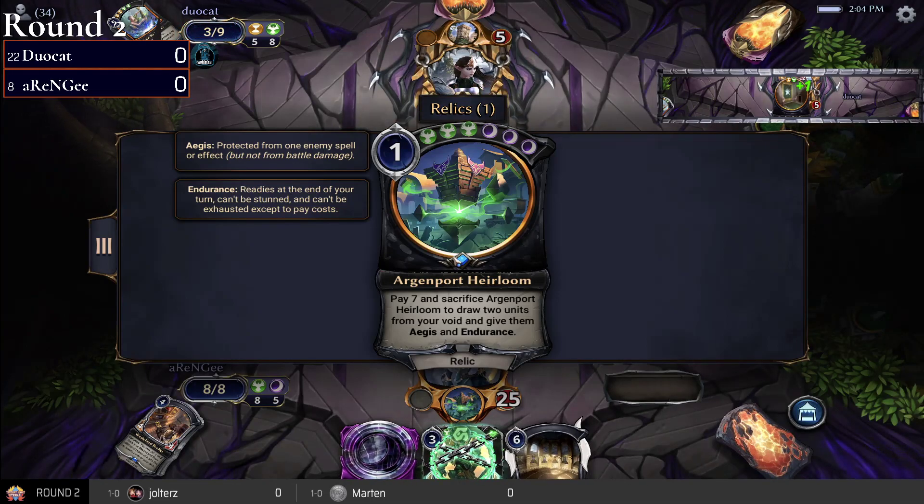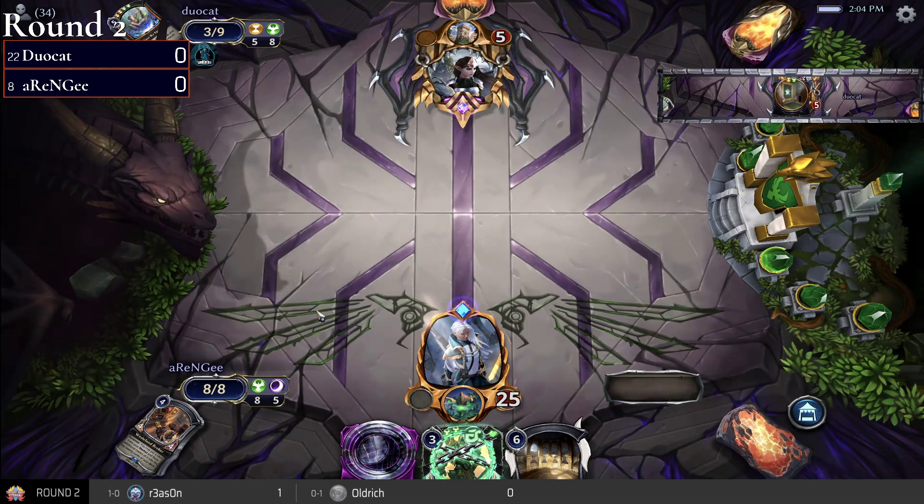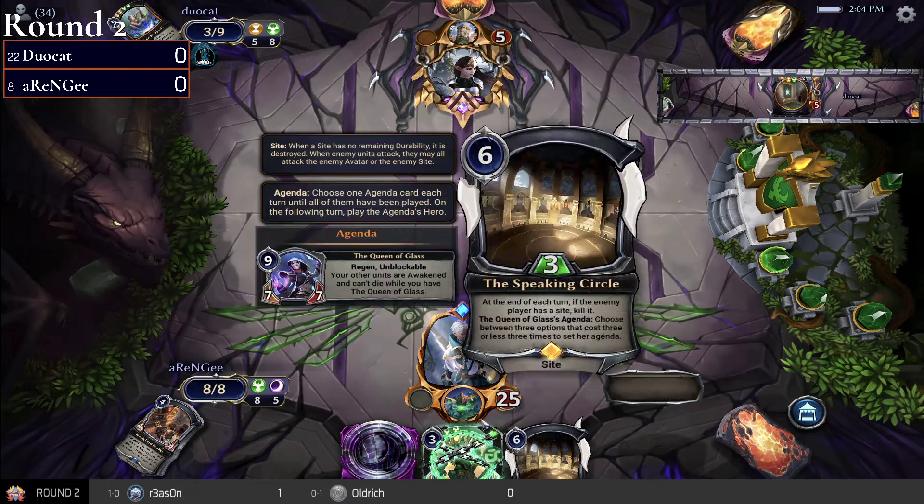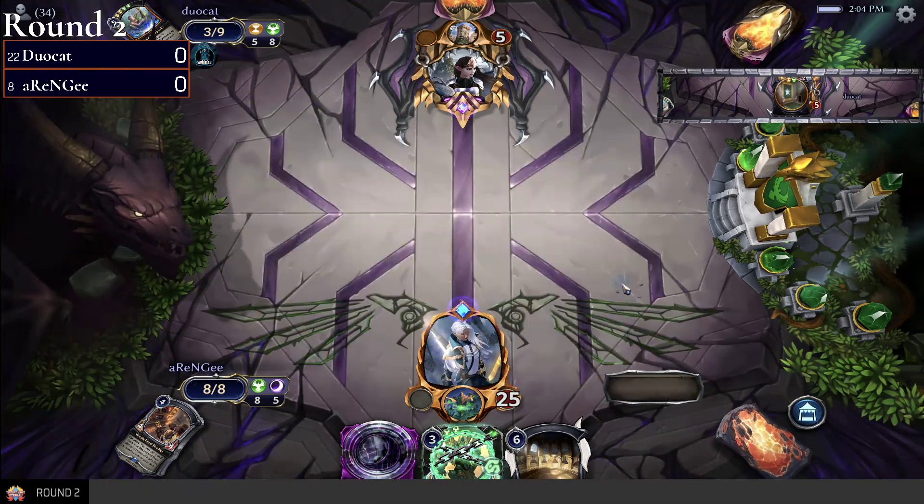That's how you play versus this deck — you think you almost get it and then, oh no. Which heirloom is this? Draw two units from your void, give them Aegis and Endurance. Actually this is Speaking Circle for rng — so you can either go heirloom or you can go Speaking Circle.